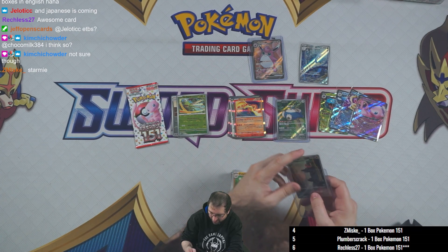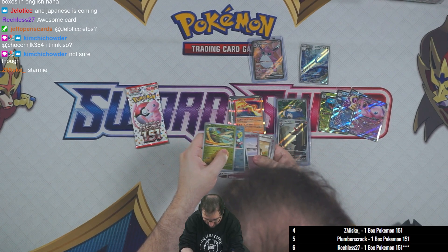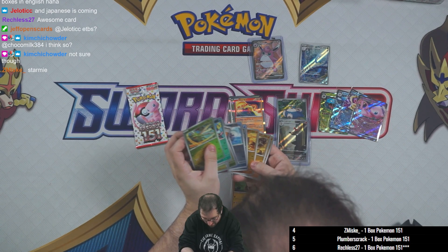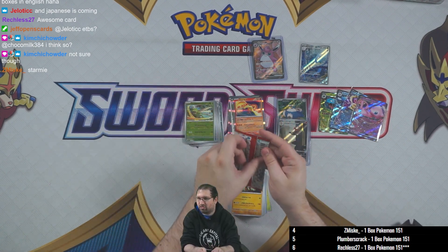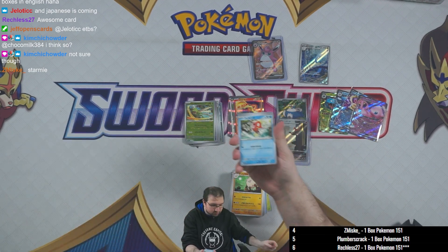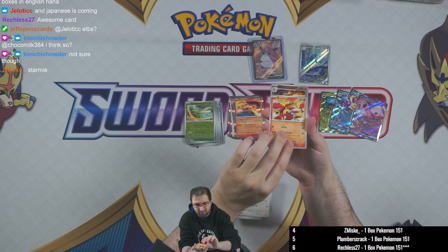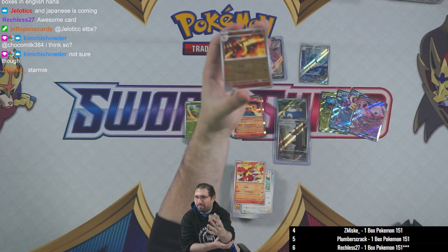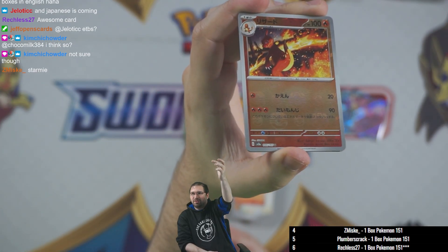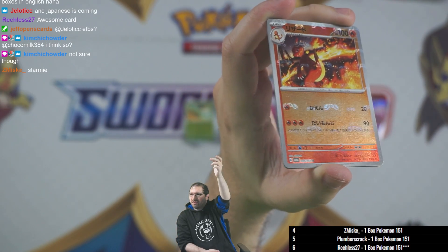This last pack — because we don't have any Master Ball holos yet, unless I missed it, but it doesn't look like it — so this last pack should have the Master Ball reverse holo in it. Magikarp, Meowth, Magmar. Yup — there is the Master Ball and it is on the Charmeleon this time! You can see it's a Master Ball instead of the pokeball — it's got the little M in between the two spots on the top.